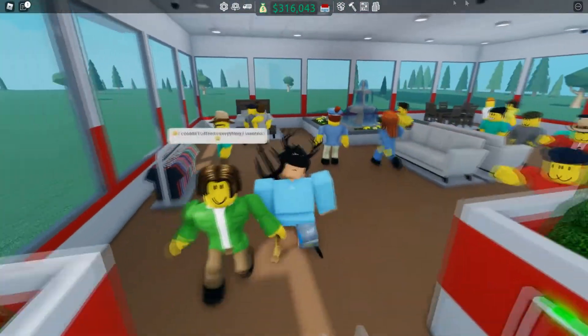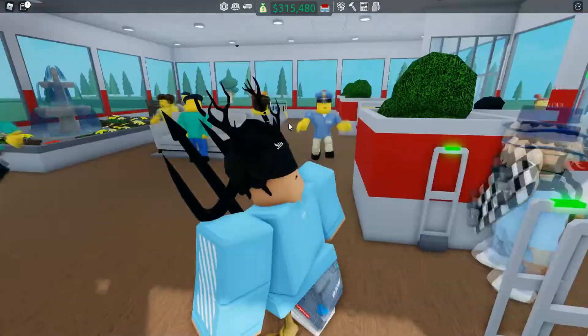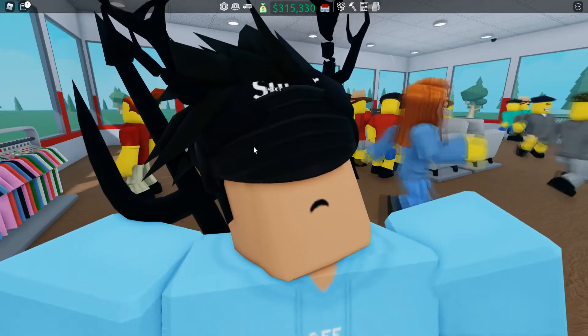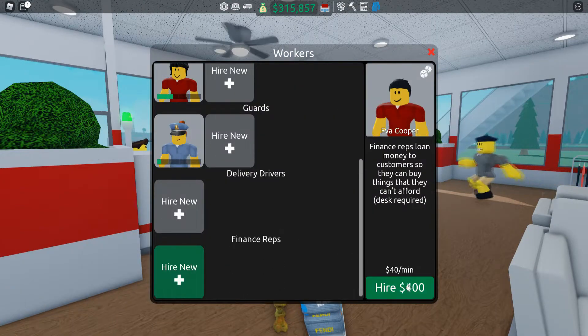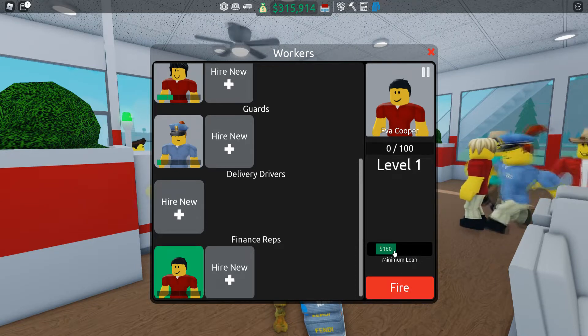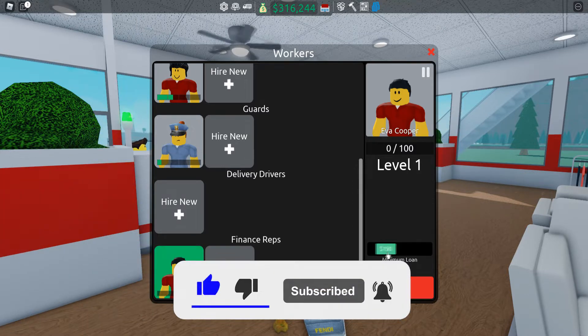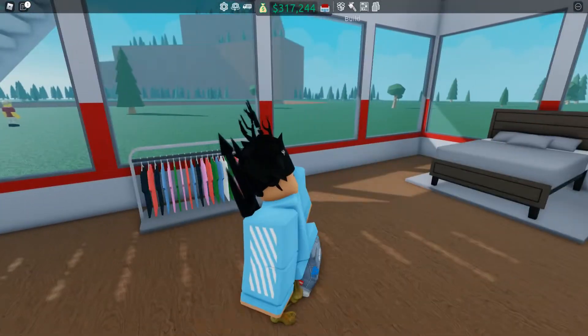Let's see how much this will affect us, because lots of customers say they can't afford everything they wanted. We can loan them money and we'll make it back because they pay it back, but it might eat into our profit temporarily. It means we can get them to buy more stuff. Not very many people are buying things — they can only afford clothing. Let's hire Eva Cooper as Finance Rep. The minimum loan can be set — let's put it at 40 since our clothing is around 55.